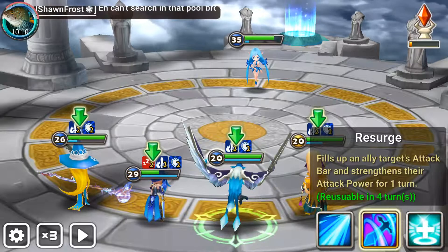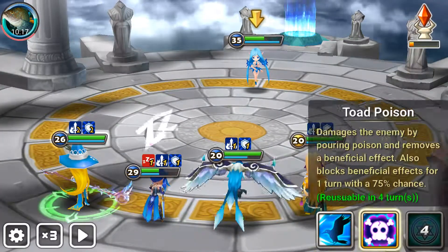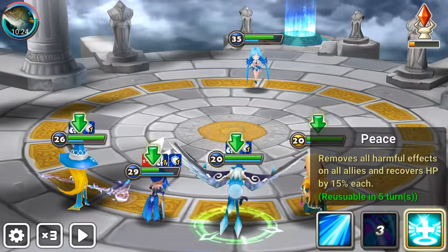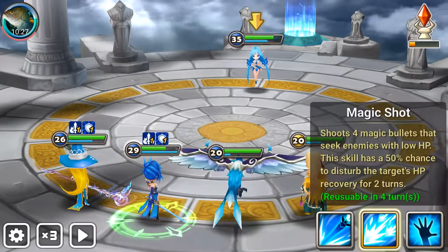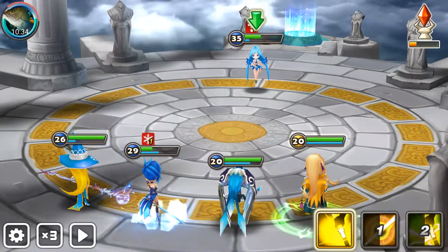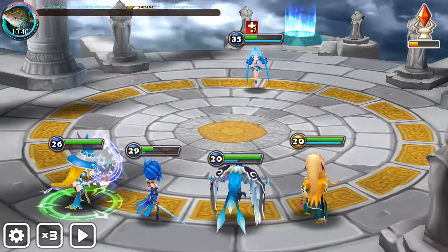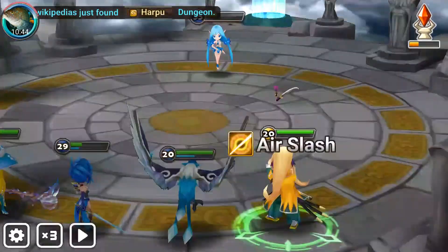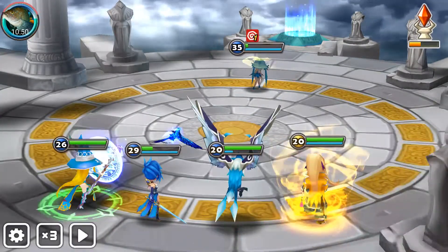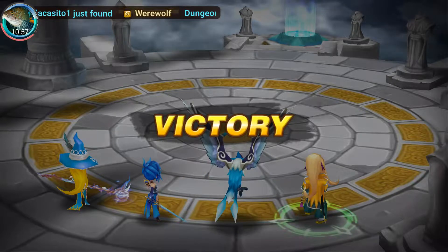A little strengthening, a surge, get the air slash in there. I guess him cleared off. Got the stun — that's what I was hoping for. Stun, continuous damage, sword. Another pretty easy victory.